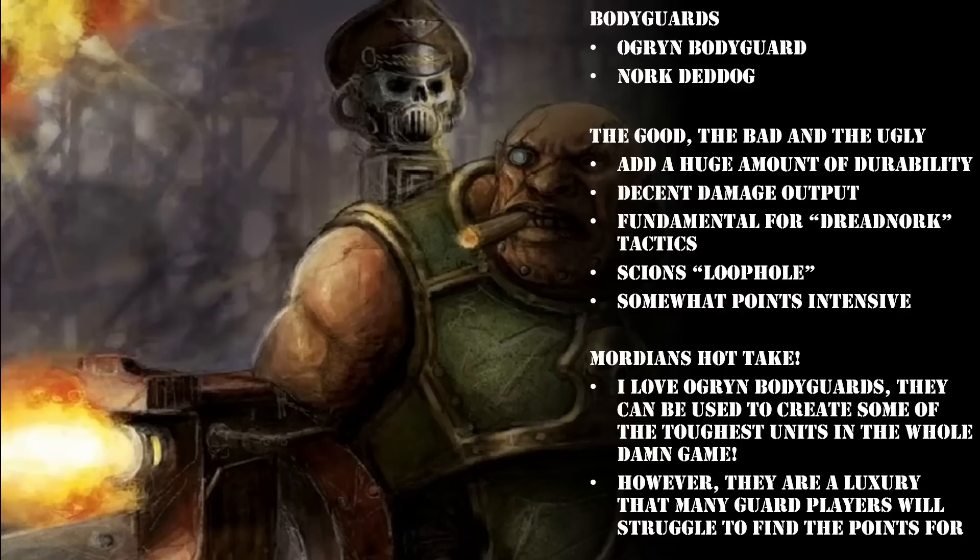Bodyguards and Nork are fundamental for creating what I like to call the Dreadnork. This is where we talk about getting Nork Deddog an invulnerable save. A Dreadnork is where you essentially build an unkillable Command Squad — and it is nigh on unkillable. I have field tested these things extensively. I have had 10 Custodian Wardens go into a Command Squad with a fully operational Dreadnork and they did not wipe the Command Squad out. I've had 8 Hounds go into a Dreadnork and completely bounce.